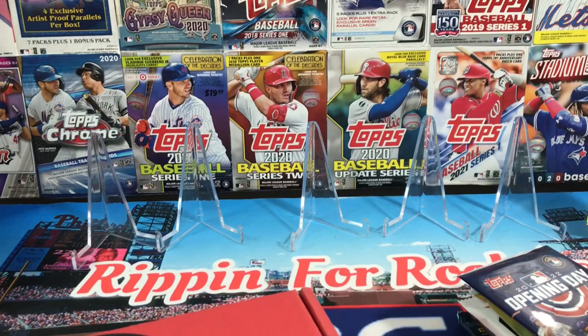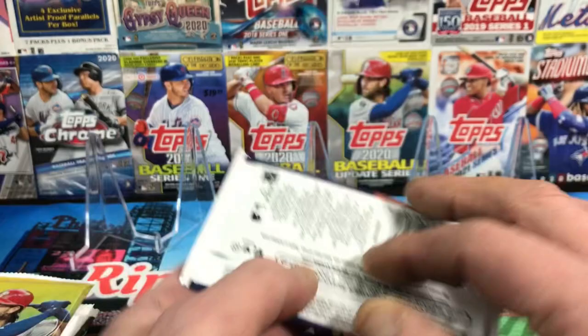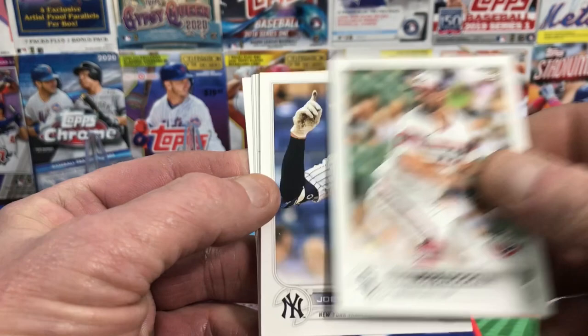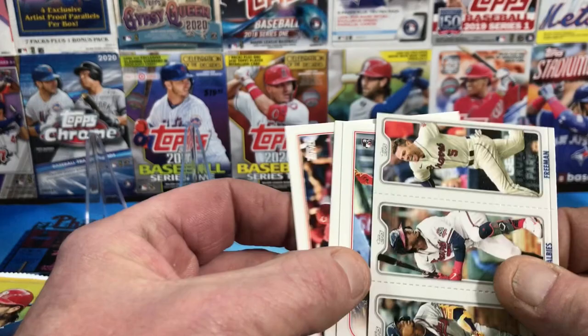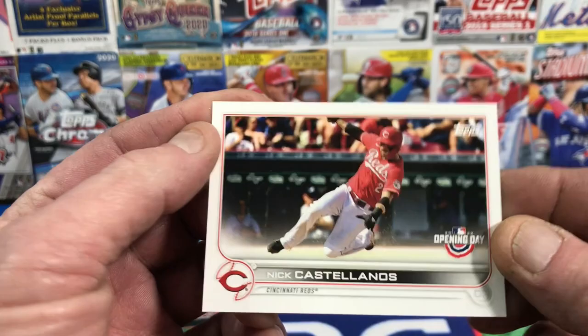Not guaranteed, but there's a good shot of getting an auto out of one of these. Opening Day is probably the worst shot of getting an auto, but you can still find something like a Walk This Way card. There's only seven cards in here — it's a very inexpensive product. We've got Carlos Rondon, Joey Gallo, Cunha, Albies and Freeman for the Braves, Brandon Marsh rookie card, Dansby Swanson, and Nick Castellanos back with the Reds.